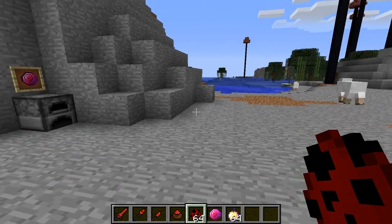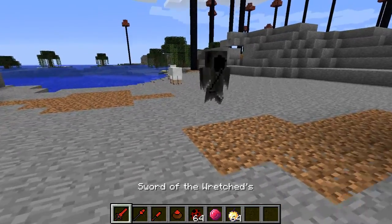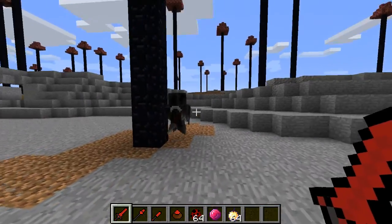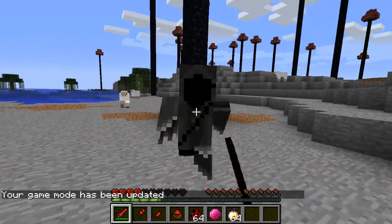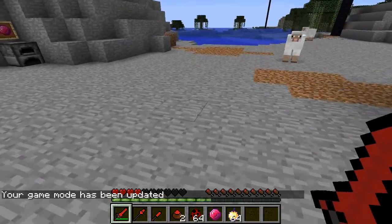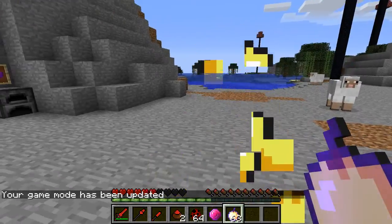It's a wretched soul, and they have 20 hearts of health. They're freaking strong. Come here — oh wait, I'm in creative. Hold on. There we go. Oh no, no, no, no! Okay, got him. Dang, they do a lot of damage. Let me eat one of these. There we go.